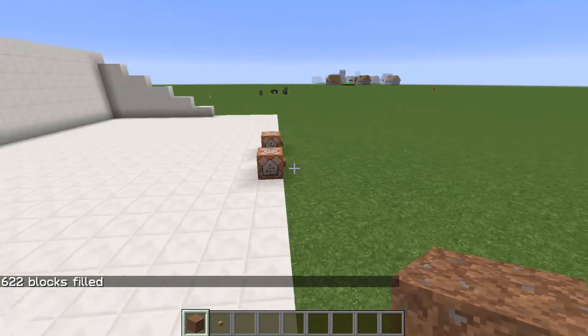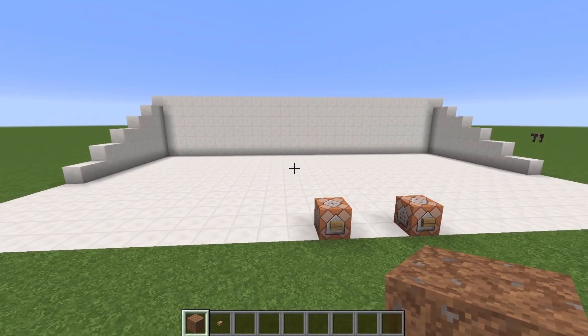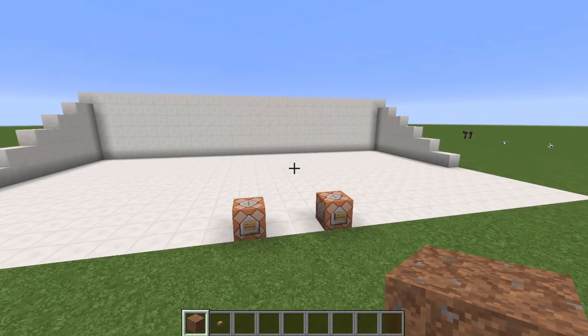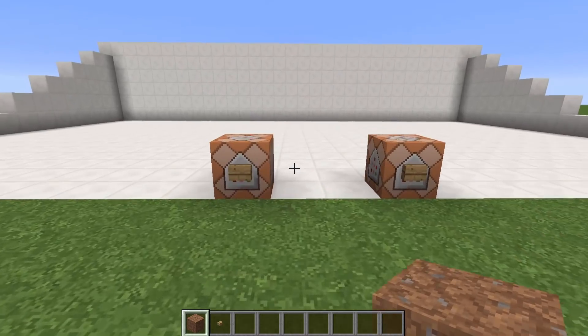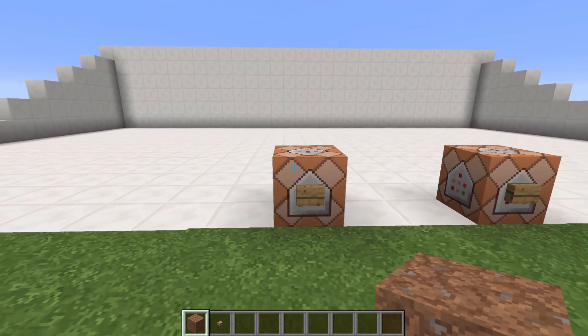It also tells you how many blocks you've just filled in. So it says at the bottom left, it gives me 622 blocks. And if you want to put it into a command block like this, it's pretty easy.